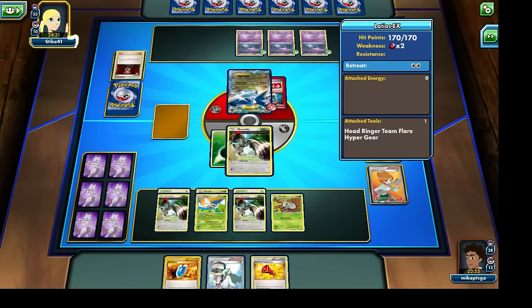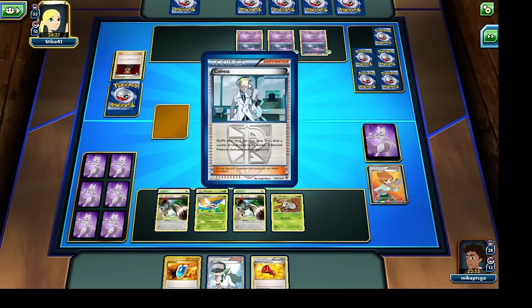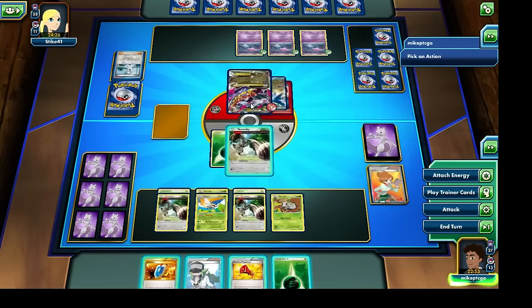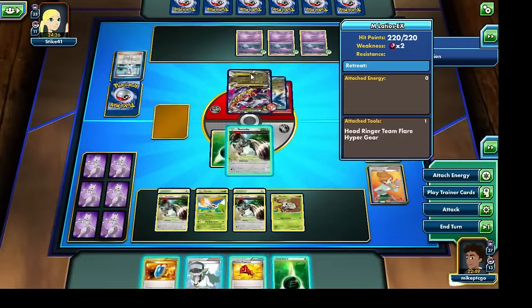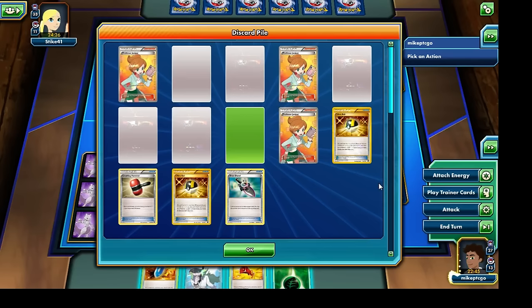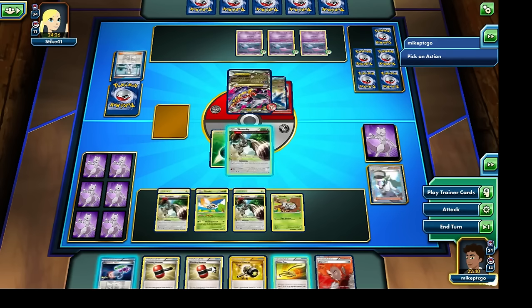So it looks like it's going to be our opponent's turn again. I don't think our opponent is particularly pleased at the moment — they're not really able to attack. Our opponent is going to be able to finally bring out that Mega Latios EX, which requires four Energy cards to attack with. So I would say things are certainly in our favor right now. I don't really want to use another Juniper, so I think I'm going to use the N to get some new cards in our hand.